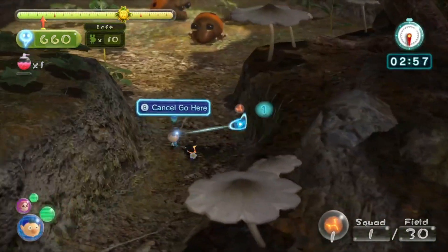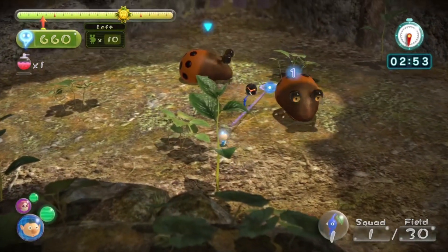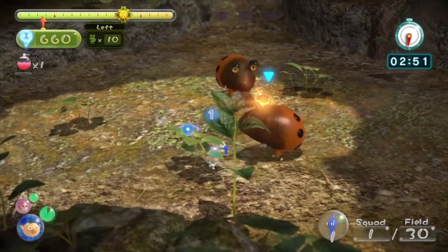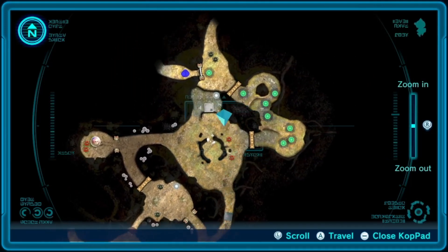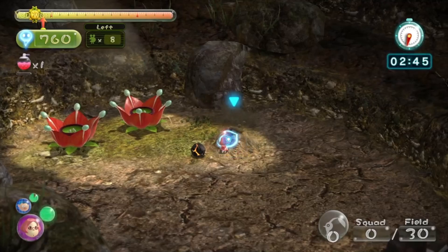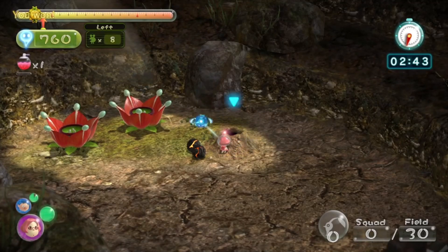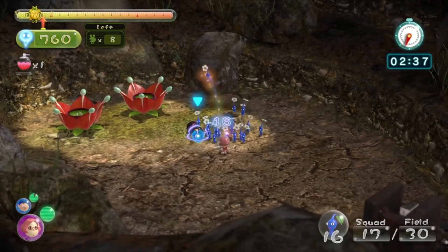Usually there's a Whiptongue Bulborb here but now it didn't survive — it's kind of annoying that I'm using one of my bomb rocks here. Anyway, if you throw a bomb rock in the middle and stand in the middle like this, it should defeat both of them. Perfect! Now we're gonna go back in this direction. Hopefully we get two from this — good, that's exactly how many we need.